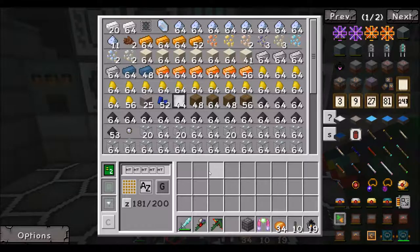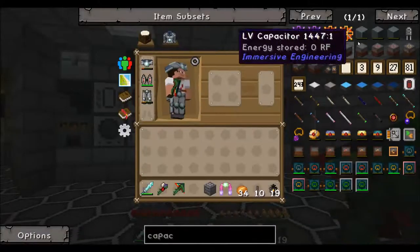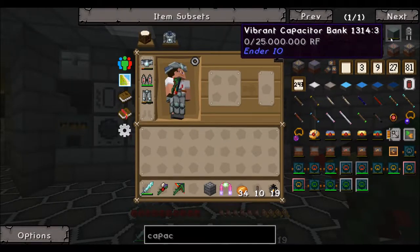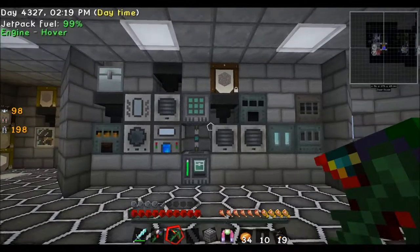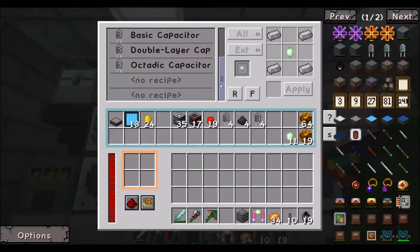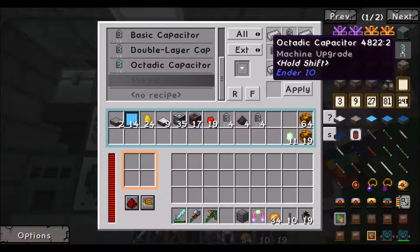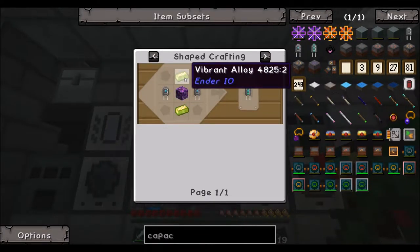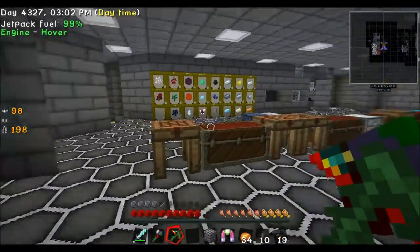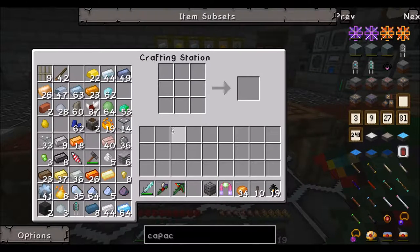Now we emptied a little bit this modular storage because I have some new idea. I want to have a lot of vibrant capacitor banks. We have a lot of things that we have to craft and I managed to craft tier 3. For the octacapacitors we need vibrant alloy, and this needs enderpearls. But we don't have enderpearls, so I want to go to The End and kill some endermen.